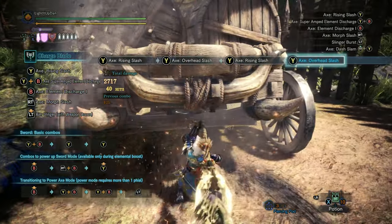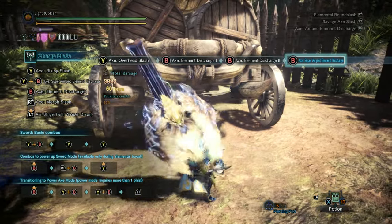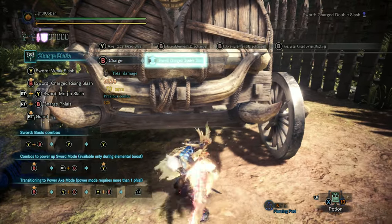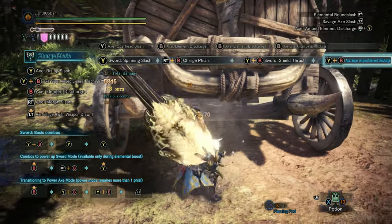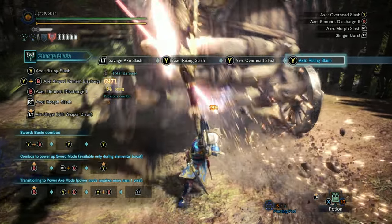Setting up Savage Axe requires much of the same: build up charge energy by landing your sword swings and charge attack, charge the files up, but then instead of storing them into your shield — which you don't need to do, you can skip that stage — you go into your amped element discharge again. One regular attack, Y and B, then Y and B again, and this time pressing left trigger to do the Savage Axe slash. Congratulations, you now have a giant pizza cutter.